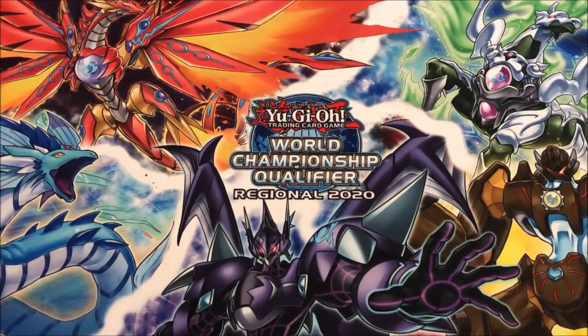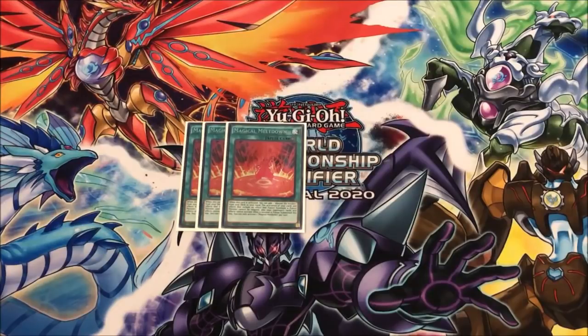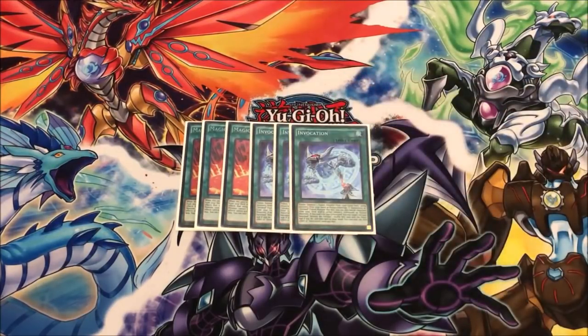For spells, pretty standard stuff. We've got three Meltdown to get Alistair and then three copies of Invocation. I don't play Book of the Law — I noticed more decks have gotten away from that and I think that's correct. Book of the Law, while it does have flashy OTK potential, is usually a brick opening and doesn't really do anything. Invocation, at least if you hard draw it, you have Alistair and can still do your play. If Alistair gets stopped, I'd rather see Invocation in my opening hand. I play it also because I play Desires — if you play Desires, you have to play three copies of Invocation.